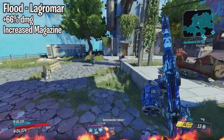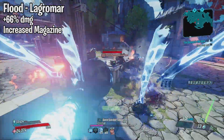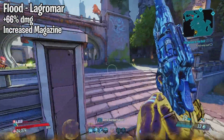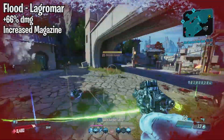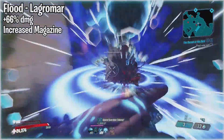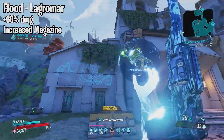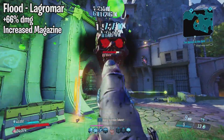Moving on we have the Flood. This is a Jakobs pistol that drops from Lagromar over at Konrad's Hold on Pandora. To farm him you need to complete the side mission called The Demon in the Dark. This is a fast firing pistol that has always been mid-tier. With this hotfix it received an increase to magazine size and a damage increase of 66%. In my opinion it needs a slightly higher buff — if you really want it to compete with top tier pistols it needs at least an additional 50 to 75% increase in damage.